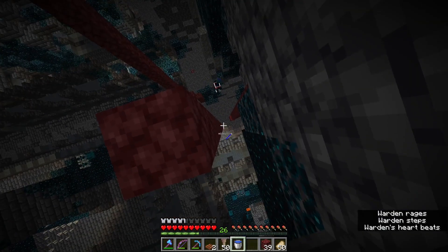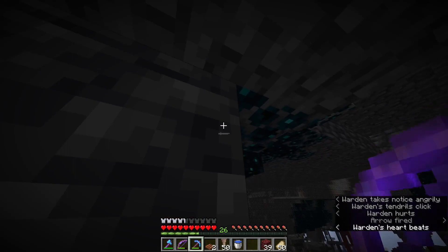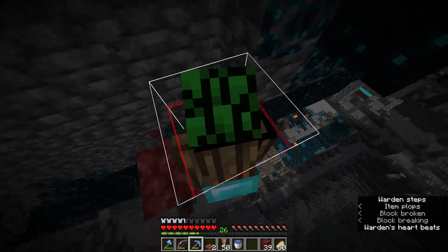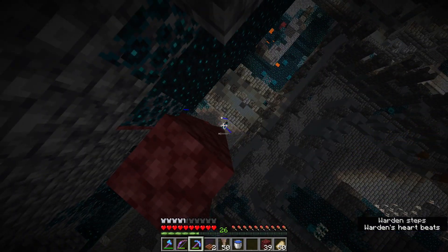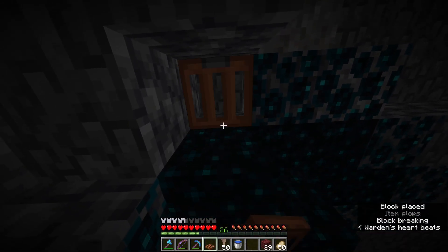In some cases it will try to find high ground, but if you do this it will come back. If I stand here it'll think I'm on the ground and as you can see it's going to come right over here. Now we're going to place the dripstone, so place your trapdoor on the bottom part of the block like this.